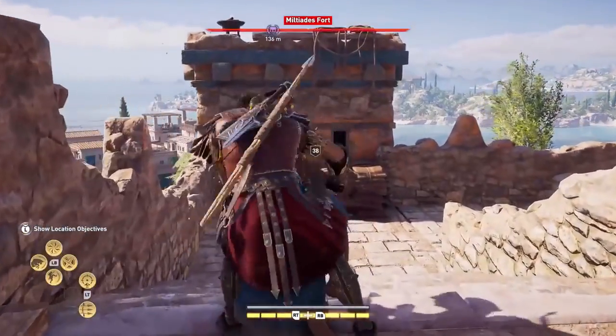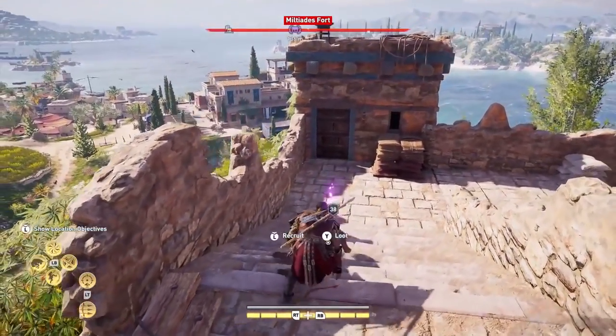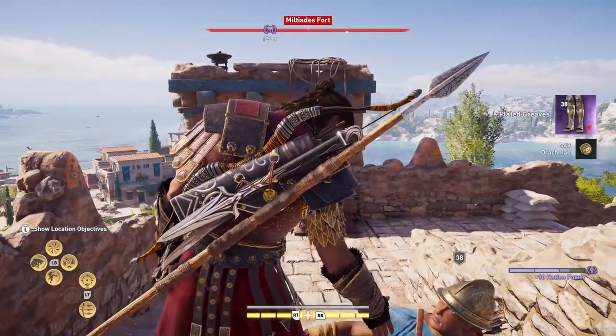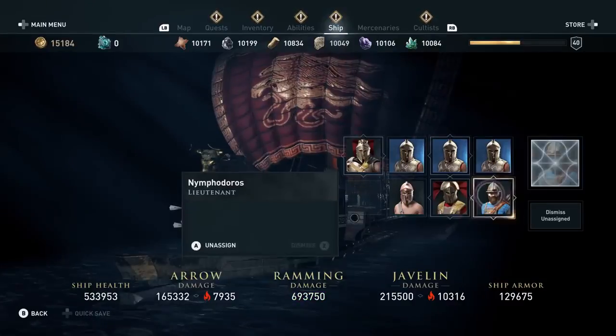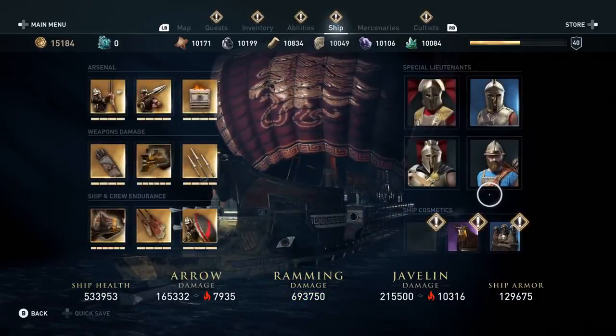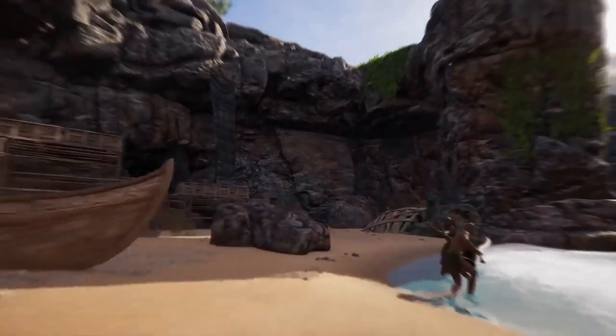You can recruit lieutenants from people in the world — be they an individual archer or the best mercenary in the world. You can knock that person out, pay them, or convince them to join your crew. They can come from missions, or you can find ones with good perks. They'll give you more weapons, better armor, and crazy perks on your ship like boosting speed and stamina — changing almost every part of your boat. When you unlock a certain ability, you can call them into combat to create a distraction or join you in the fight.